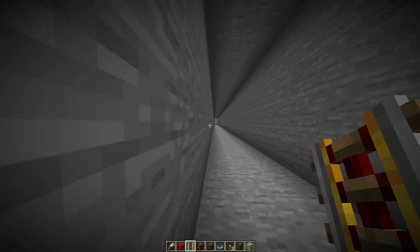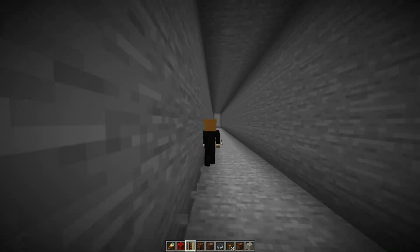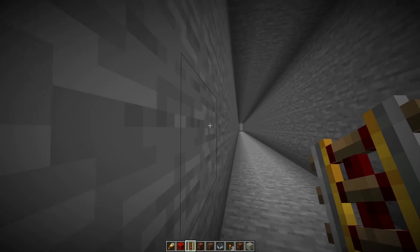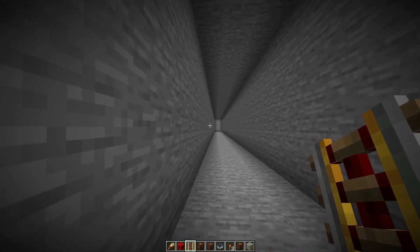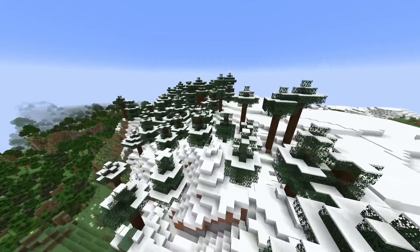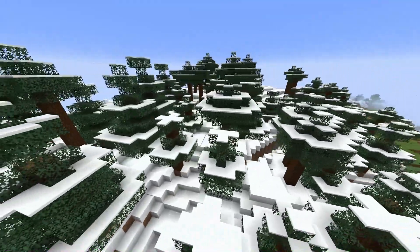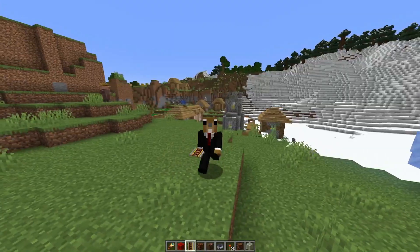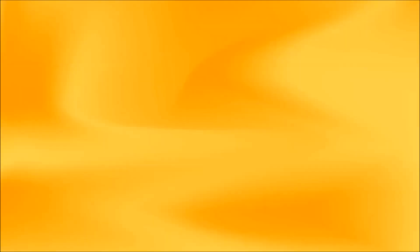So you could actually glide off the wall and hug it and still keep sprinting, but obviously if the angle is too large you would go back to walking mode. There's also a smaller world generation change: the grove biome finally has trees, so spruce trees would now generate in a grove biome. Alright, that's all for today — thanks guys for watching and see you next time, bye!